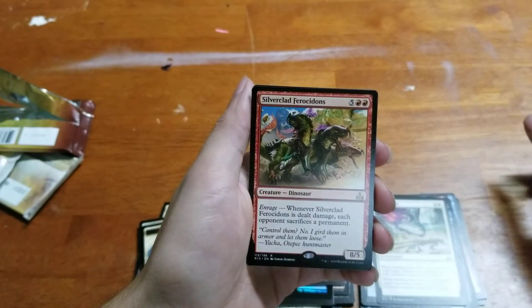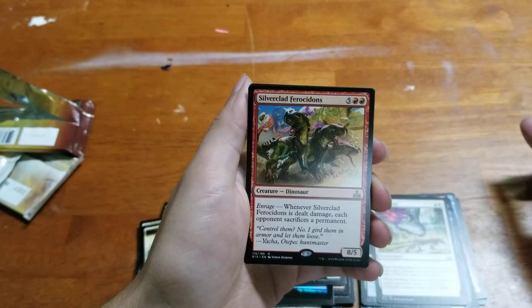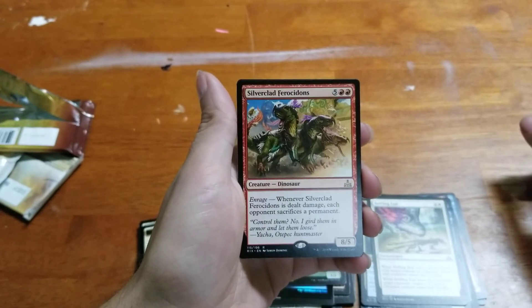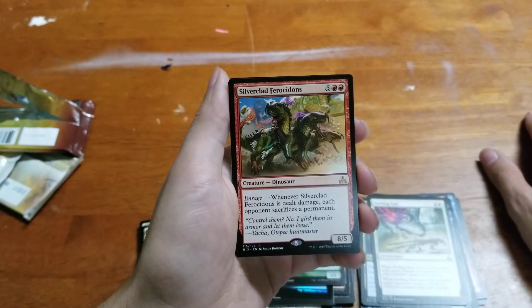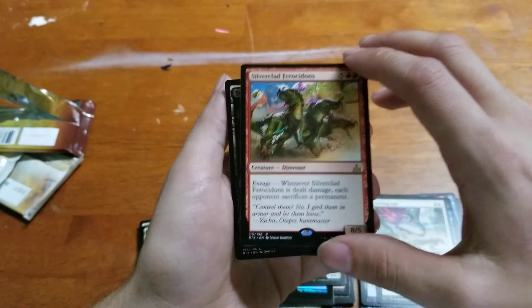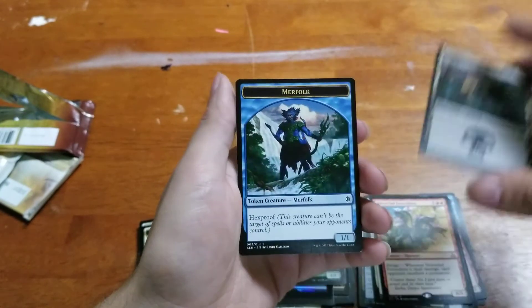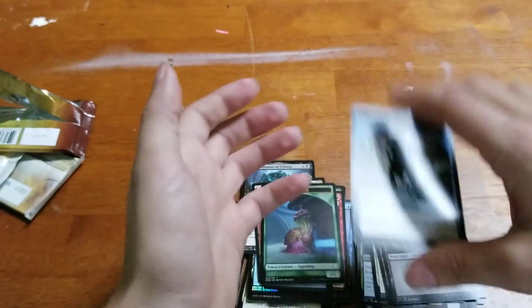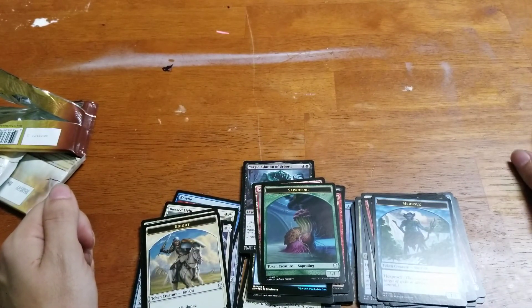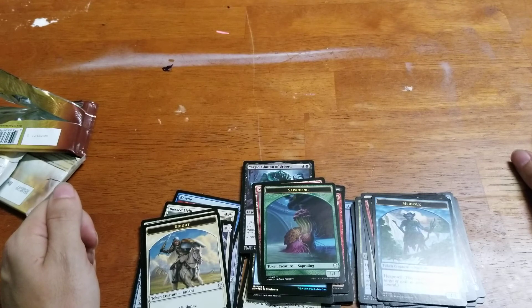In the rare, Silverclad Ferocidons. It's an 8/5 for 7 — creature, dinosaur, with enrage. When it is dealt damage, each opponent sacrifices a permanent. That could be very mean. Then a basic Swamp and a Mirror Entity Token with hexproof. Well, that'll do it for this episode. Remember to check out my previous episodes, subscribe and like this video. If you're interested in any of these cards, you can find them on tcgplayer.com. This is Amber from Amber's Games — see you next time.